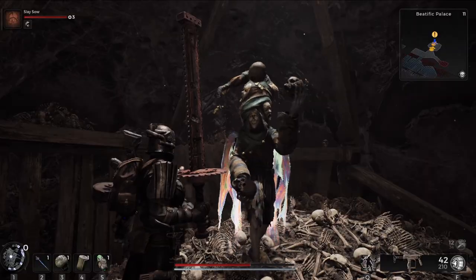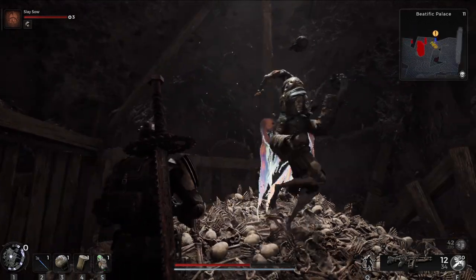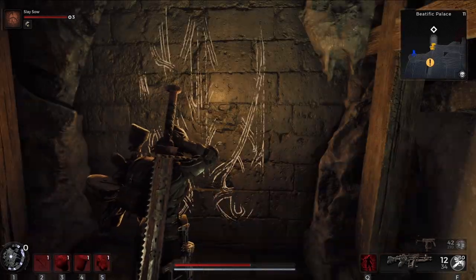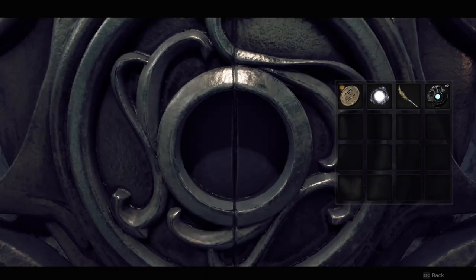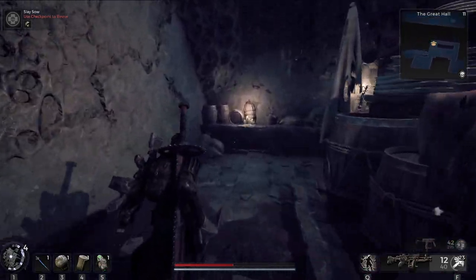My journey started a little beneath the Beatific Palace courtyard, with a circus dancer standing atop a pile of bones. Once you watch the performance in its entirety, you'll be rewarded with a magic quill, allowing you to open the magic glowing door right outside of the Bone Room. This door leads you to the Great Hall, where there is another locked door with a key that only fits the ravenous medallion found earlier. I originally found the medallion right on a table in the kitchen area of the Great Hall.